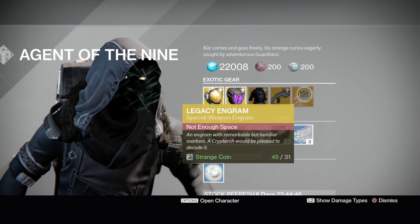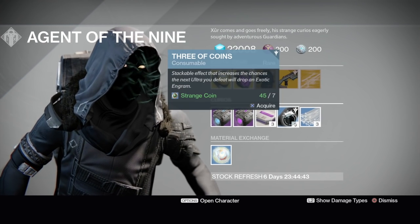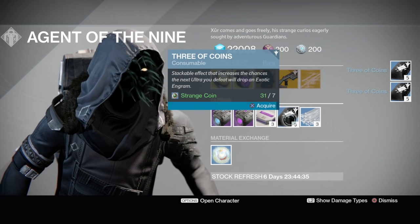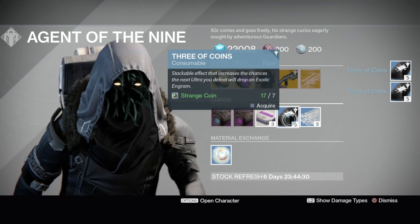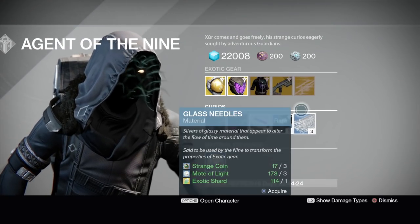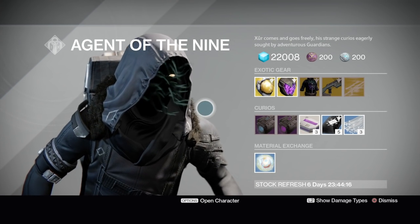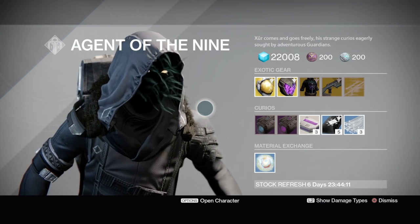Xur also has a legacy engram for special weapons, Plasma Drive, Void Drive, heavy ammo synthesis — I'm buying a ton of those — and Three of Coins. I'm actually short on coins this week because I've been playing Xbox One and some Halo. I might grind out some Prison of Elders and burn through the level 28s a few times to stock up. Anyway, that's it — let me know if you're buying everything or just certain items. Drop a like if you see fit, follow me on Twitter at MesaFail, catch my stream on YouTube or Twitch. I'm out.